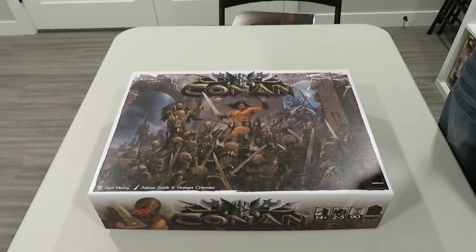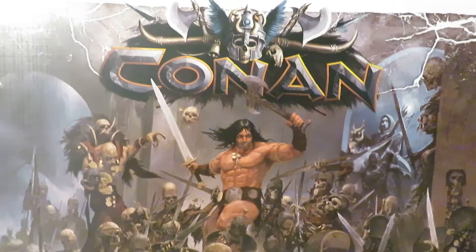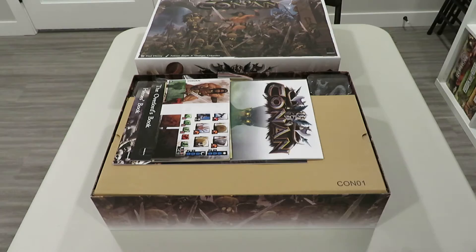Let's get back to the unboxing itself. The Conan box artwork is fantastic — it's incredible, and the boards inside are going to be even crazier. So we go ahead and take the lid off this monster, and you've got what appears to be a large amount of books and components.